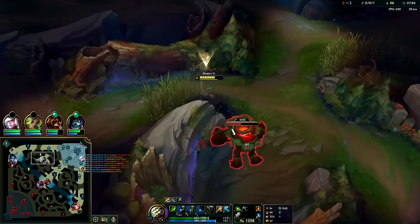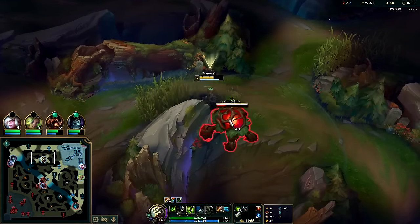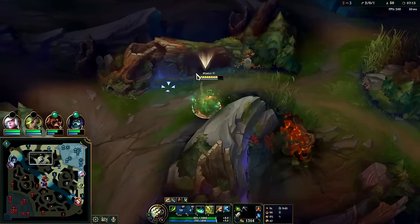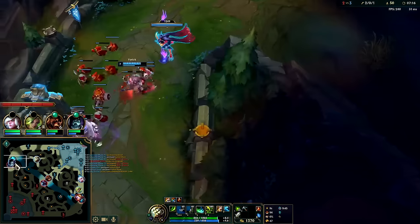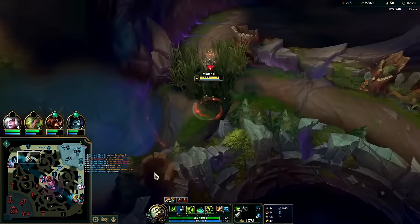You never really need to full meditate to heal in your jungle — Master Yi has good enough healing. Auto W auto. Volley's high health here — I feel like York's about to get ganked, so I'll see what's up. Lilia's bot side.